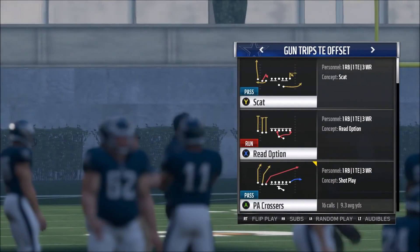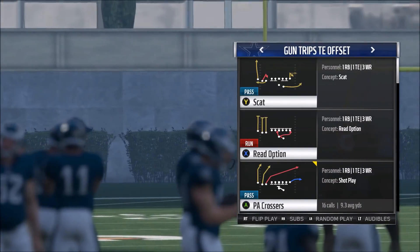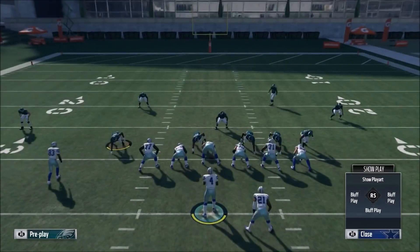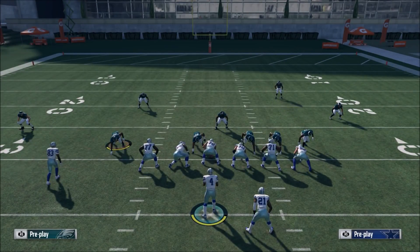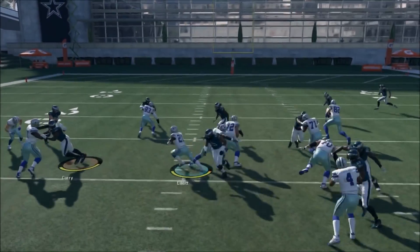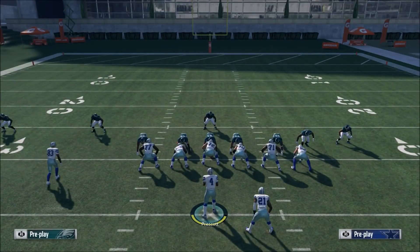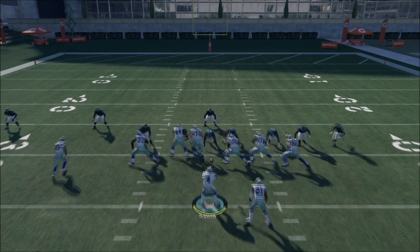What you can do instead is use a read option run. You can use the read option like an inside zone by always handing it off. You do this by, when you go to run the read option, if you're on Xbox, as soon as you hike the ball you want to hold down the A button — that's going to hand the ball off to your running back. If you're on PlayStation, you're going to want to hold down the X button.